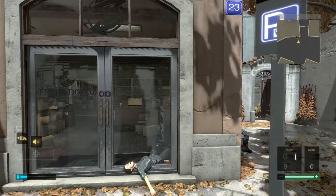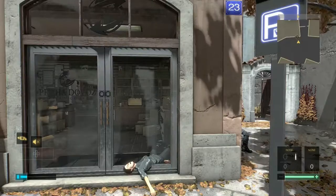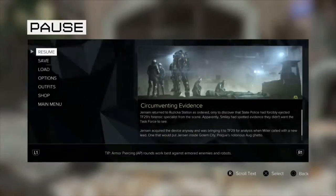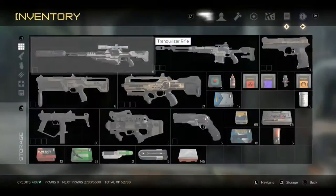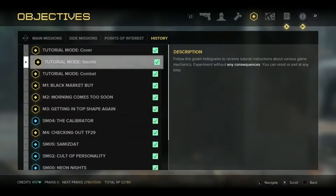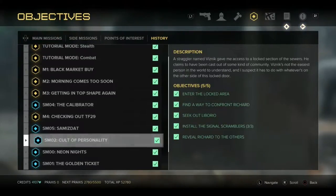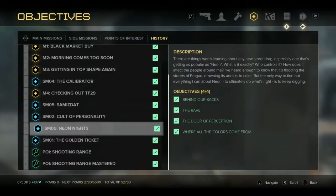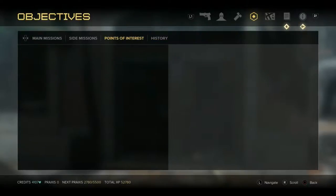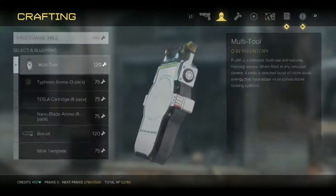I went and I did all the different side missions off-cam. I searched the entire area and did every side mission available. There weren't really anything interesting. The side missions were: Cult of Personality, Neon Knights, Golden Ticket, and I finished up one I got in like part five. I did that and basically got more new abilities.